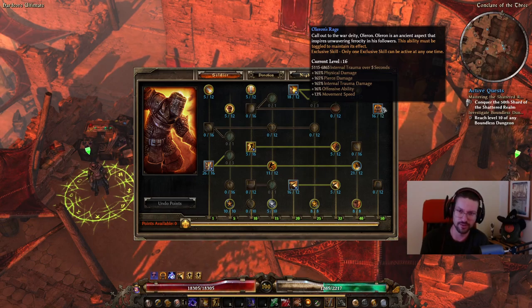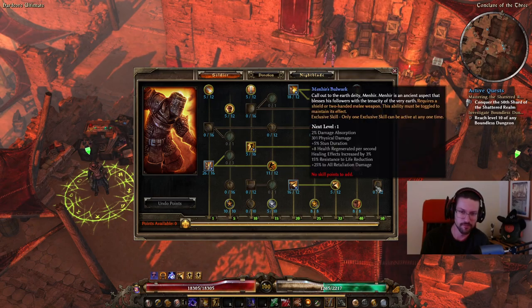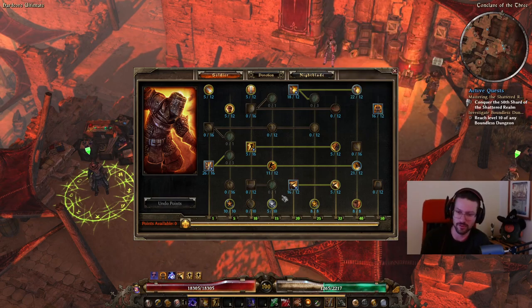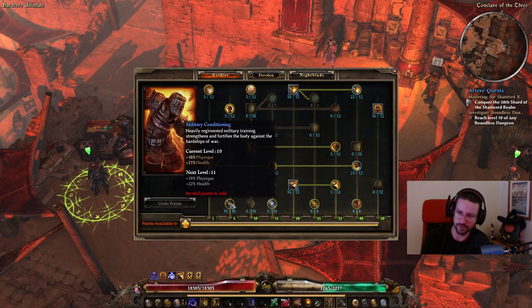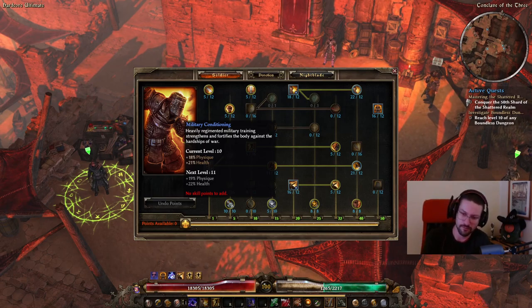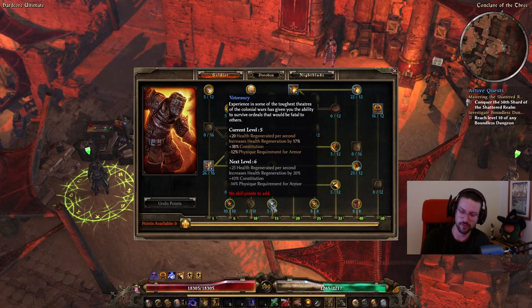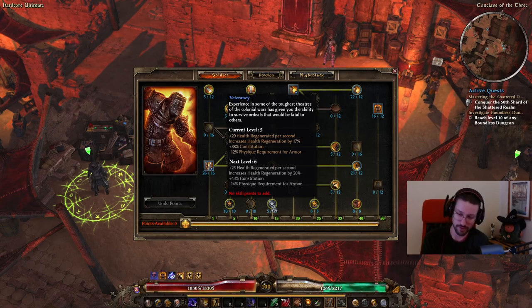For the exclusive we have Oleron's Rage at 16 out of 12 points, which gives percent physical and internal trauma damage, percent offensive ability, flat internal trauma damage, and movement speed. It's better than Markovian's Advantage on a build like this anyway, so it's both the only choice and a good one. 10 out of 10 points in Military Conditioning - this is a very good tankiness passive giving you Physique and health, though the scaling is poor after 10 points so don't put more than 10.